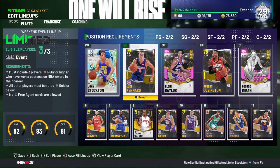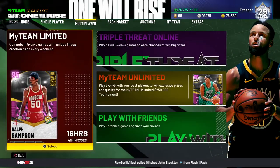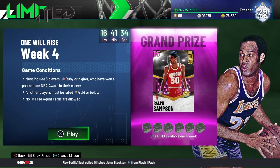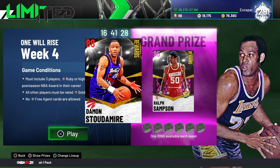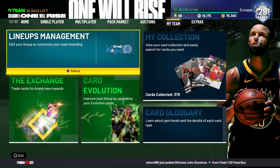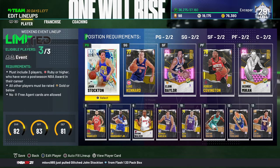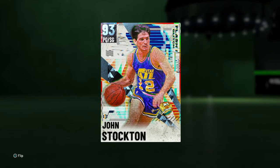It makes it a little fun running your team comp. This is the general setup I think you guys should be running. Another reason it's nice to be running Limited right now is you can pick up a ring to get your Ralph Sampson. There is also a Ruby Damon Stoudamire that evos up to a Diamond, which is pretty nice — he's a really solid card once you get him to Diamond, and I've heard the evo doesn't take too long.